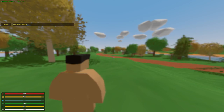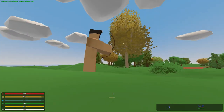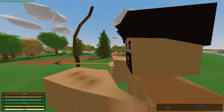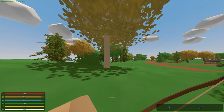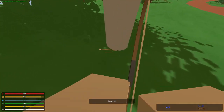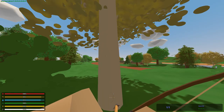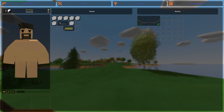Now let's try the recurve bow. That looks really nice - it would be cool if they put a little rope on it so it looks more realistic. When you're in first person you see the rope, but not in third person. Well, nice bow anyway.